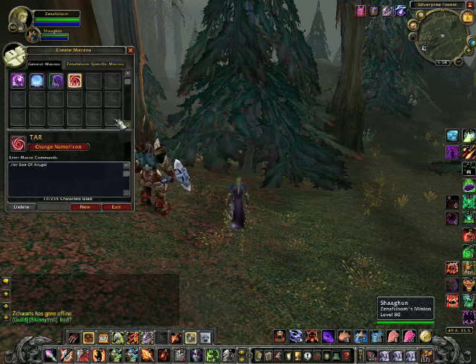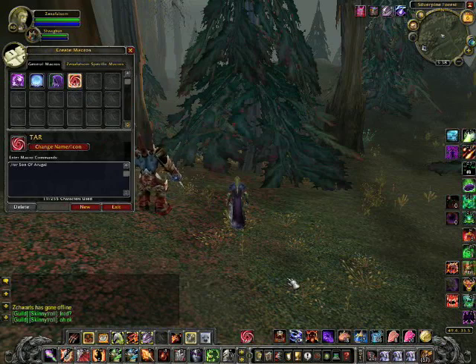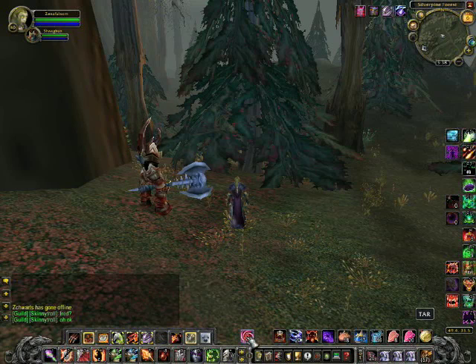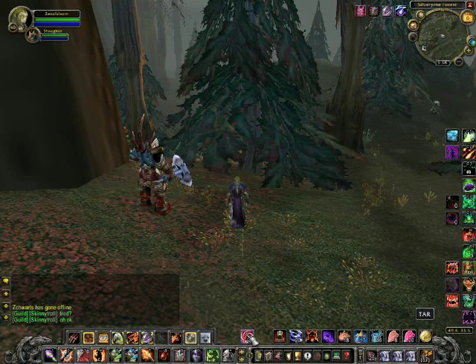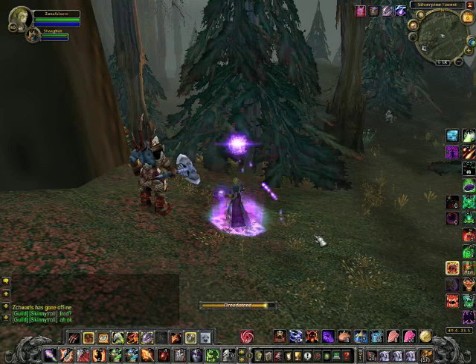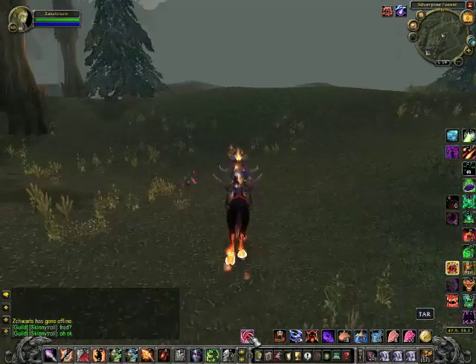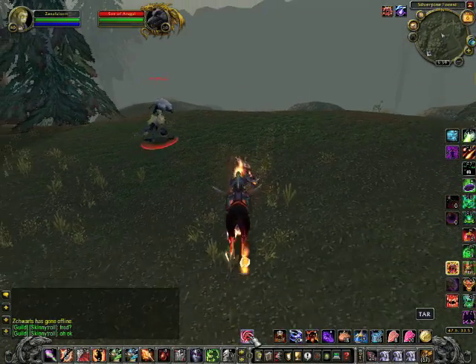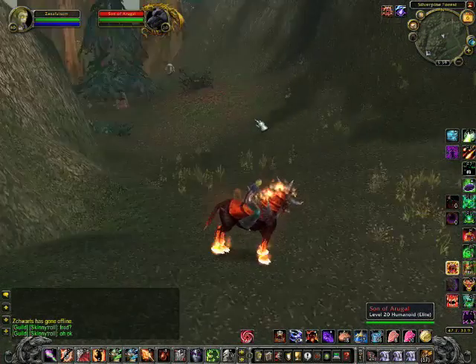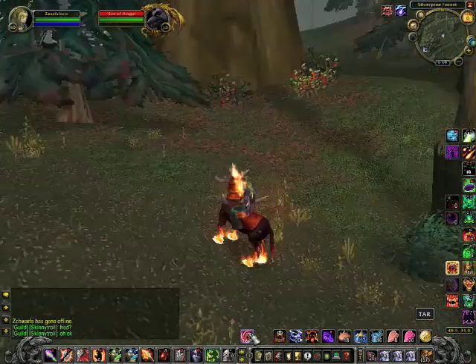Before I forget, drag the macro — you left-click and drag it into your action bar wherever you want it. Now let's see if that guy is in the area. You just click the macro. His portrait didn't pop up — if the mob or player you're looking for is within about 60 yards, you will target them. So I know the Son of Arugal is around here somewhere. We're just going to ride around and find him — there he is! Almost ran into him. Let's back away.